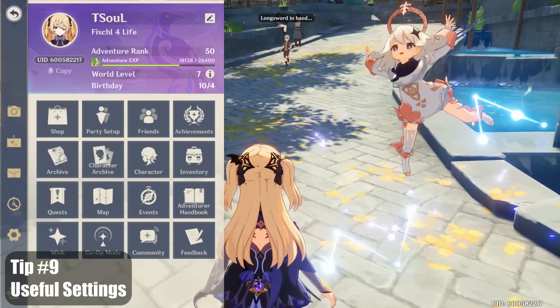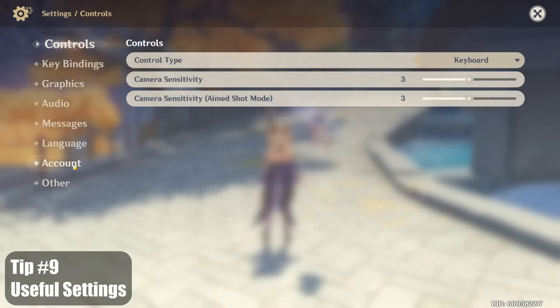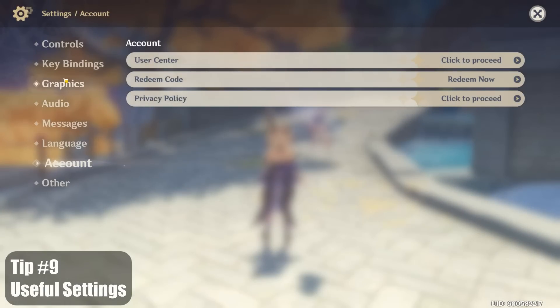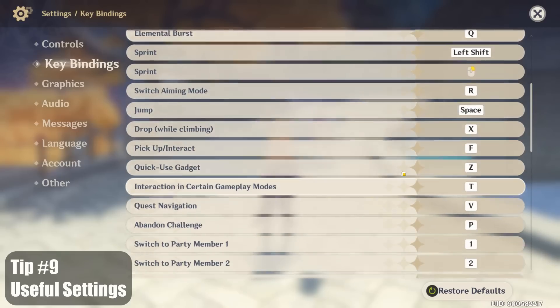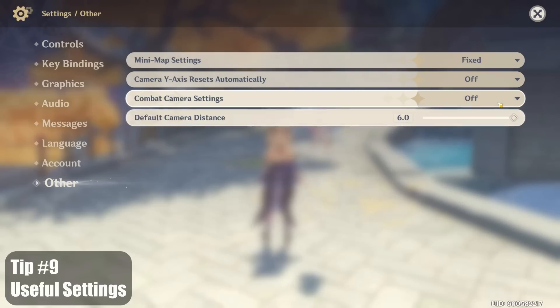Tip number nine, there are several useful features in the settings. Under Account, you can redeem codes directly instead of entering the code on a miHoYo website. You can also change your keybinds. One of the new keybinds is to have a party member use their elemental burst while swapping in — just push Left Alt plus the member swap button.